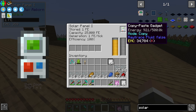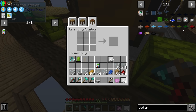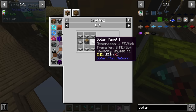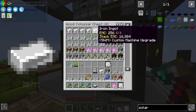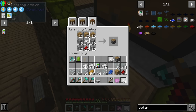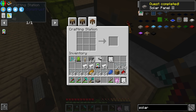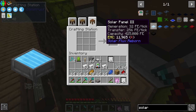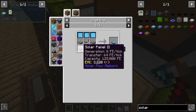At one FE per tick it's going to take quite a while to fill the 500,000 FE buffer of the copy-paste gadget, so we're going to upgrade to a higher tier. The tier two solar panel generates eight FE per tick, and that makes sense because to craft it you just combine eight tier one solar panels with a piston. The tier three solar panel produces 32 FE per tick — still not a huge amount but enough to fill our copy-paste gadget at a reasonable speed. For that we need four tier two solar panels, a block of iron, a redstone repeater, and three photovoltaic cells.